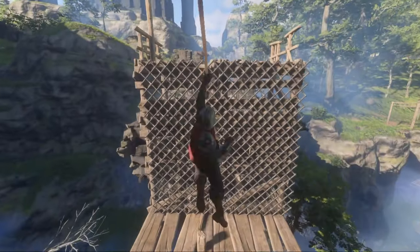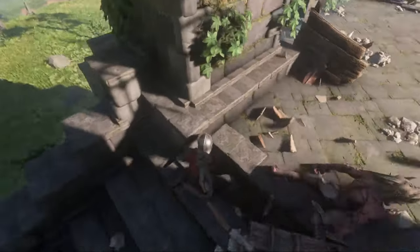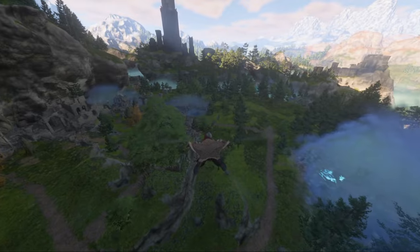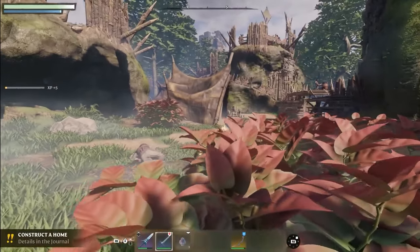In Enshrouded, scrap metal can be found just about anywhere. The two most common places are within containers around points of interest or within scavengers. Scavengers can be found in camps all around Enshrouded. This guide will primarily focus on a scavenger camp where you can repeatedly farm it over and over again to get maximum scrap metal as fast as possible.